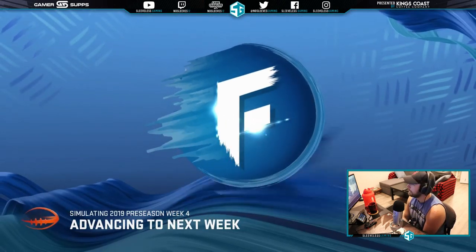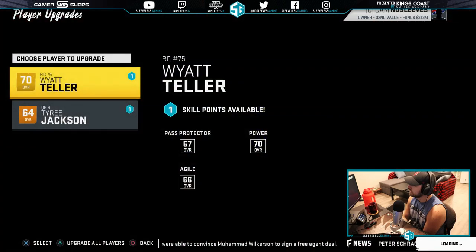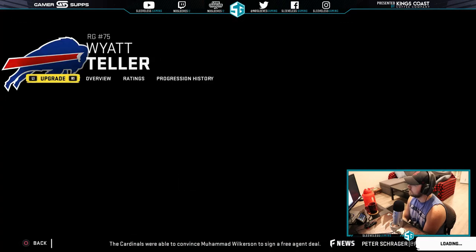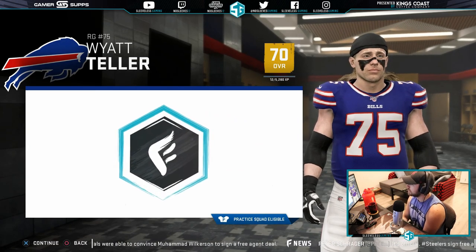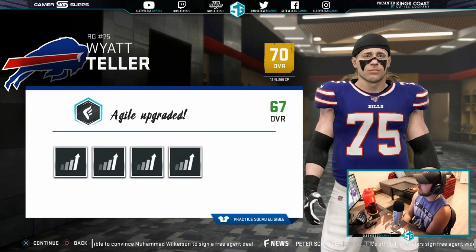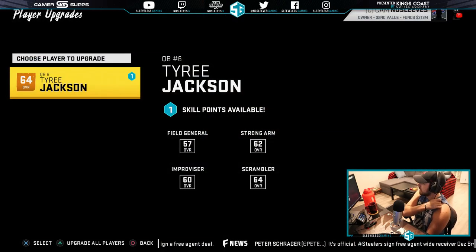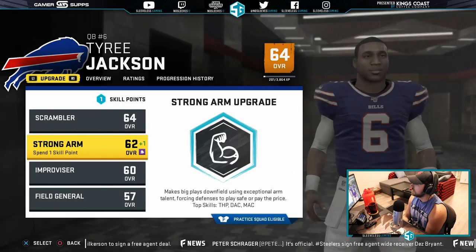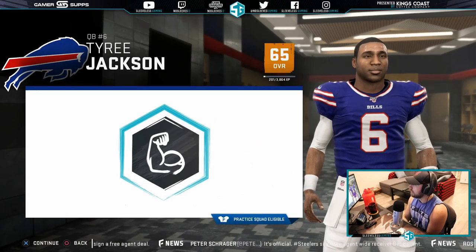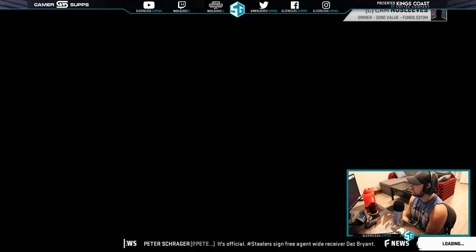We get an upgrade done. Tyree Jackson gets an upgrade — we're going to get his strong arm above his scramble attribute and then focus on scrambling so he gets a scheme fit. We're also making sure there's no injury going into the season.